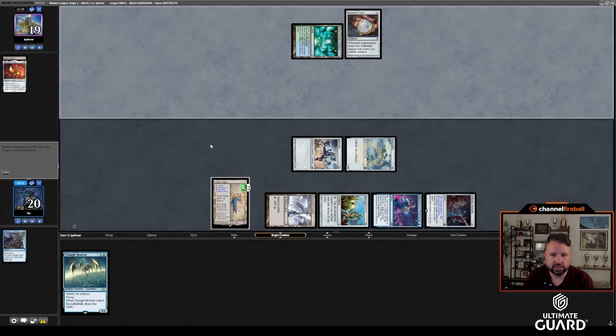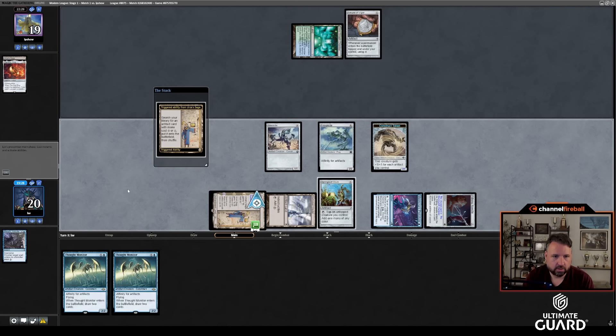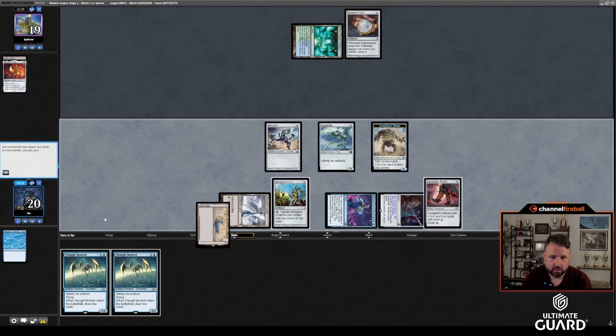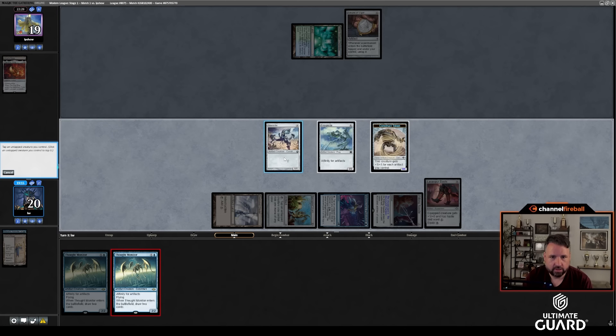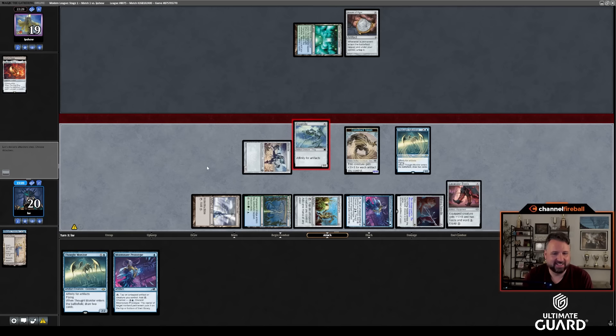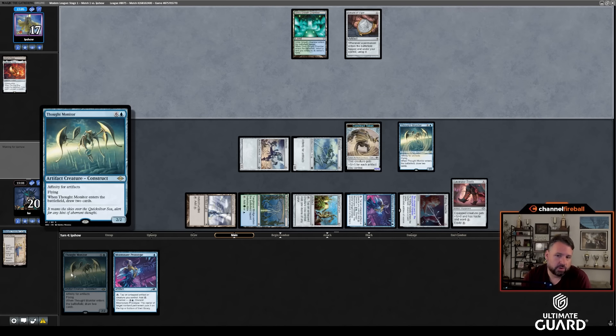The One Ring is just going to be way too much action. Draw, make a Saga token, and go get Lava Spur Boots. My Saga token's pretty big, but I'll still play Thought Monitor, tapping the Memnite, because I'd like to draw a land off this. Let's attack. The Moonsnare Prototype channel is some nice extra interaction. I have lethal next turn anyway if they don't put something out — I have 15 right now on the board. Boots make it 16, Thought Monitor makes it 17 from the Construct, plus two more from the Boots.